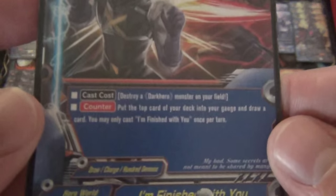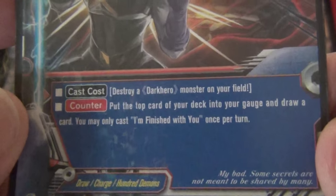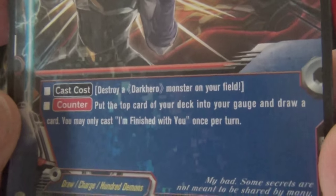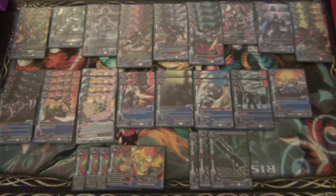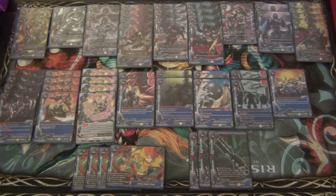Next, I play two copies of I'm Finished With You. Call cost: destroy a Dark Hero monster on your field. Put the top card of your deck into your gauge and draw a card. You may only cast I'm Finished With You once per turn. This is one of the ways Dark Heroes have access to clearing their field if your opponent rested your monster before they could attack, nullified the attack, or whatever - preventing you from bouncing it back to your hand. I'm Finished With You is the card you use to clear your field so you can start activating impacts and Mukuro's ability.